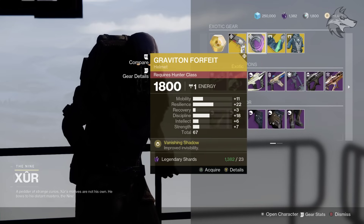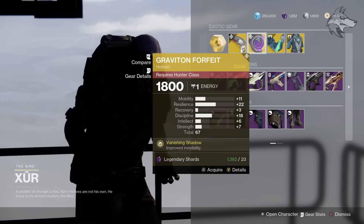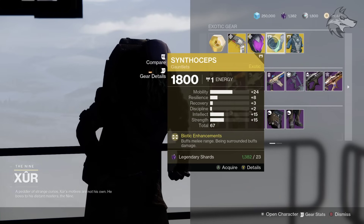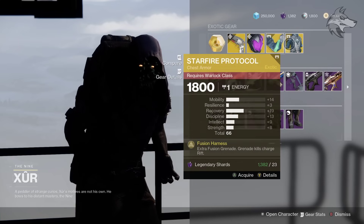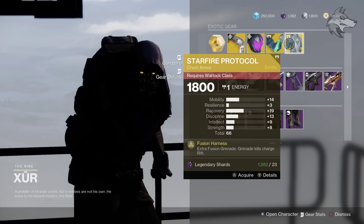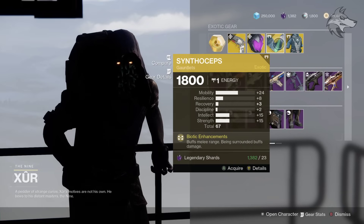Then we've got Graviton Forfeit right here, total stat roll of 67, leaning towards resilience and discipline — fairly high resilience there, so not a bad roll. We also have Synthocepts for the Titans, leaning towards mobility, intellect and strength with a total of 67, but very high mobility. Then there's the Starfire Protocol, total of 66, mainly with recovery and mobility, but very low resilience.